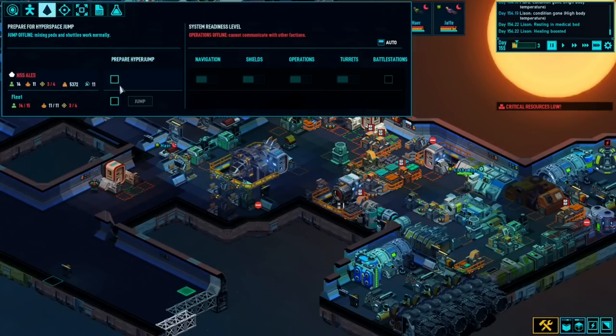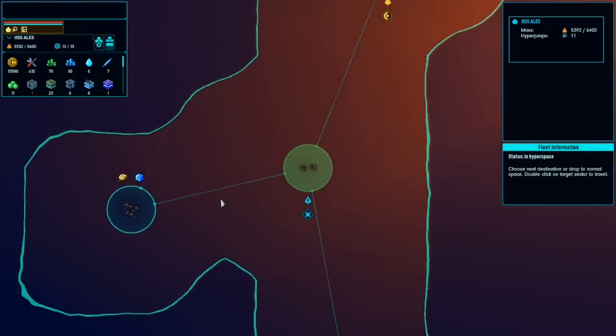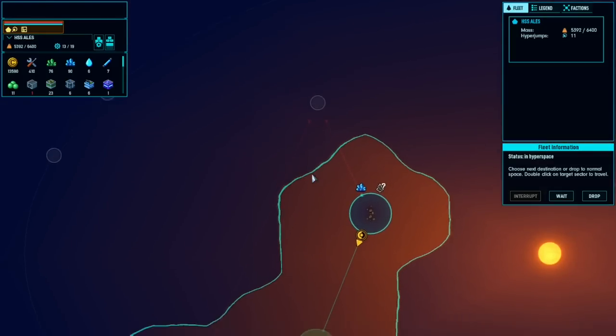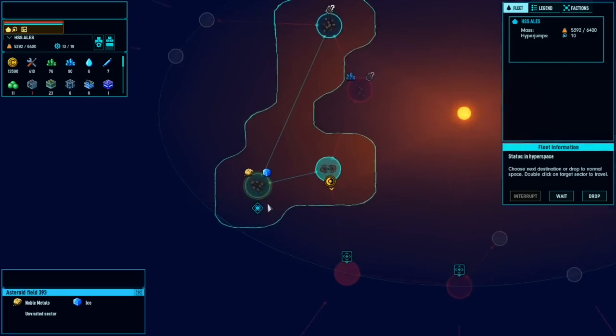We're finished here. Let's jump to the next system. Everyone's on board and safe. Our mass is going up - we're probably going to need some more engines pretty sharpish. Is that linked to that? I don't think it is - let's go there next. Let's grab those resources.